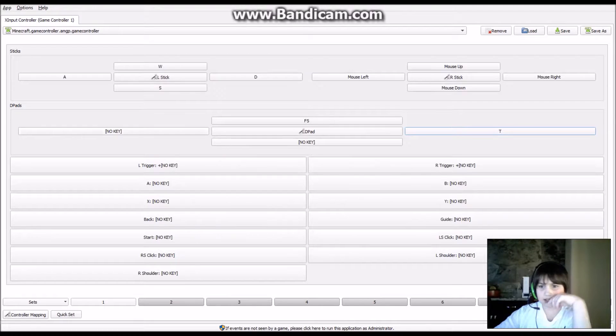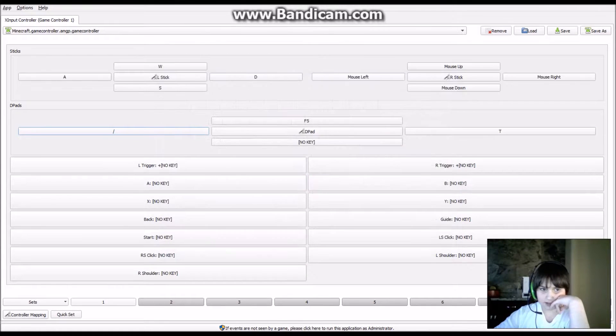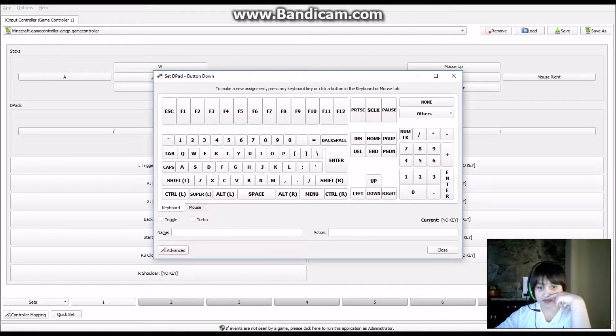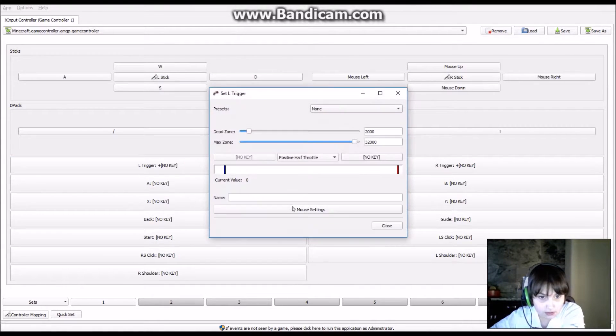Let's make D-pad right T, to open chat. D-pad left, let's make it slash to open commands. D-pad down, how about Q so you can drop items.